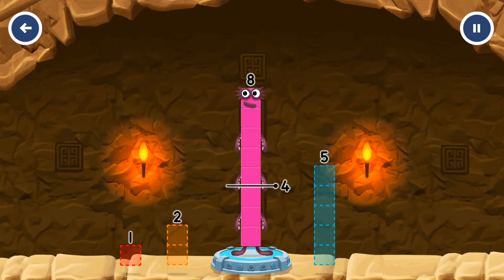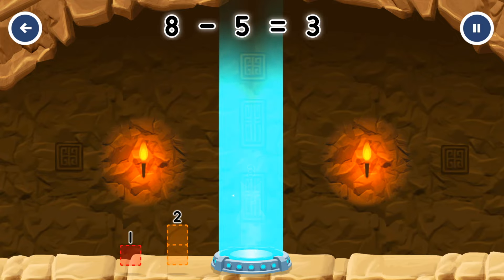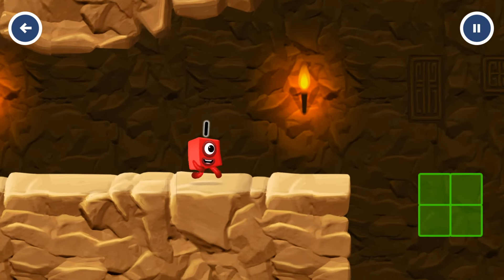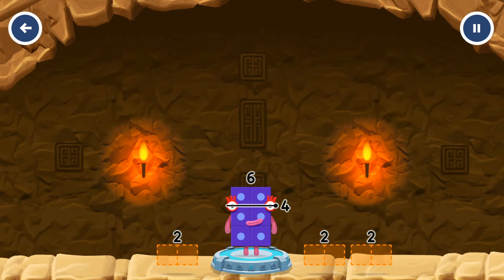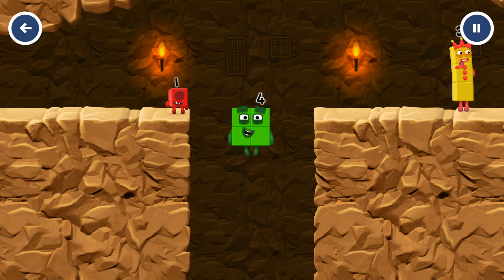Take number blocks away from 8 to leave 3. 8 minus 5 equals 3. Yes! Take number blocks away from 6 to leave 4. Drag an outline onto the middle to correct. 6 minus 2 equals 4. 2 by 2. Amazing!